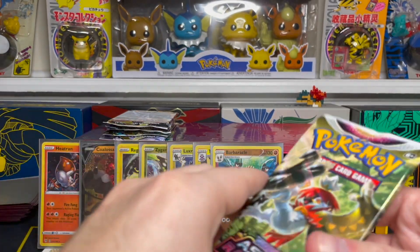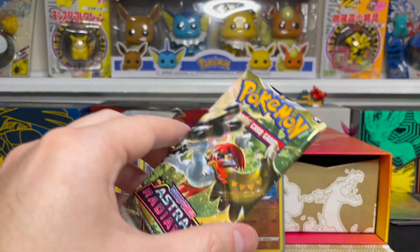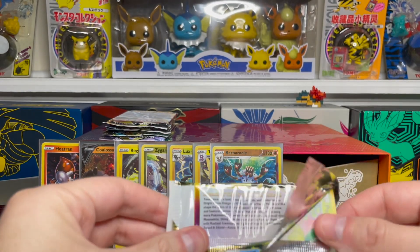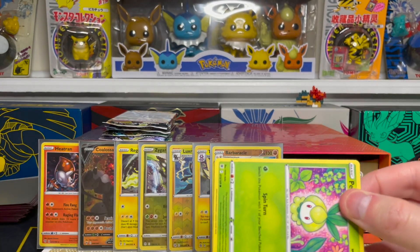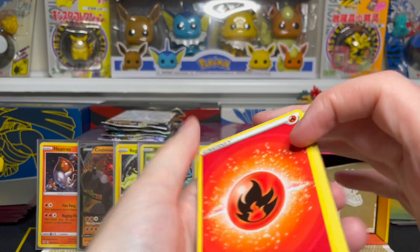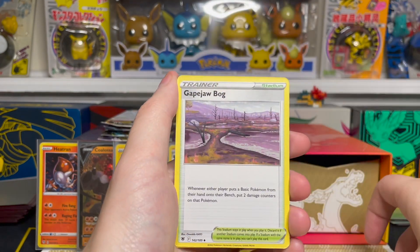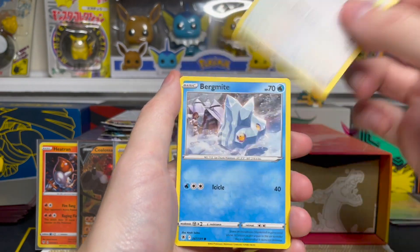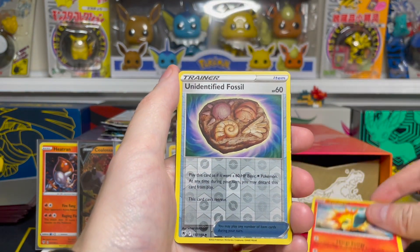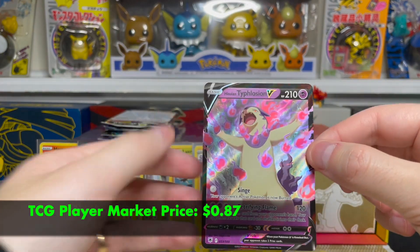We've got six packs remaining and only one Ultra Rare hit so far — we'll see if these final six can deliver something really special. Astral Radiance has some nice stuff, highlighted for me by the alt arts of Dialga and Palkia Origin Forms. Fire Energy on the front, Dark Patch, Magneton, Gapejaw Bog, Petilil, Stantler, Buizel, Hippopotas, Cyndaquil. Our reverse is an Unidentified Fossil uncommon reverse holo, and on the end we have a hit — it's Hisuian Typhlosion V.